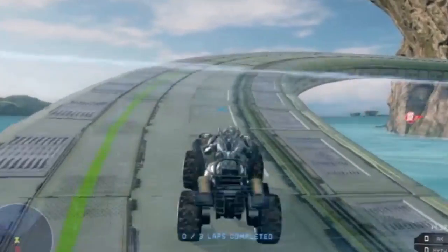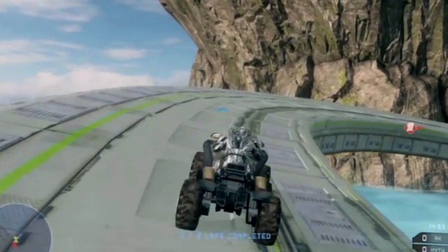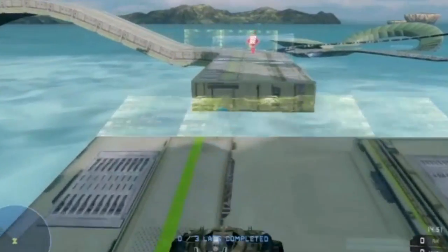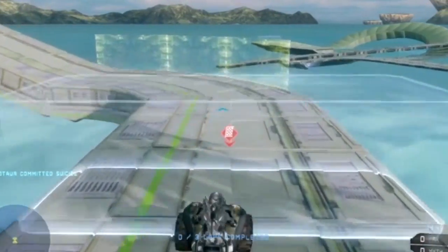Hey guys, OxyClutch here, bringing you guys a race map by Wild Minotaur, as you guys saw it, and this is called Seafoam, because all the pieces are colored as a seafoam color.